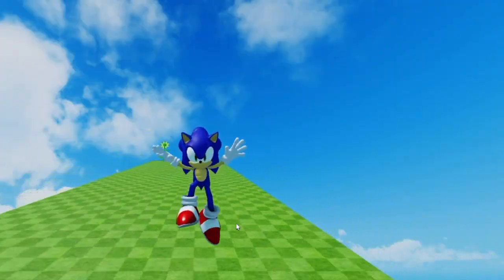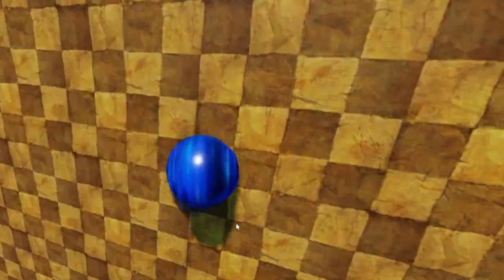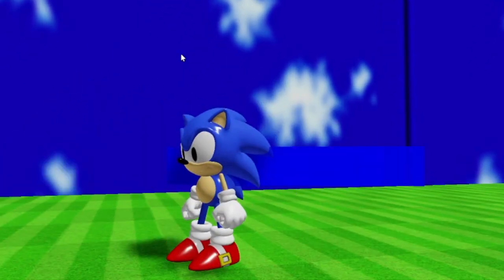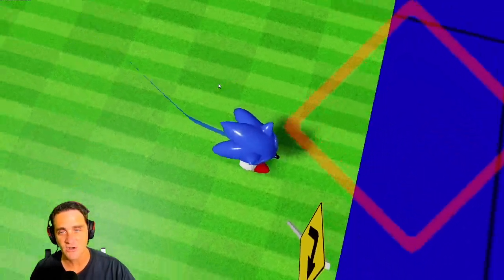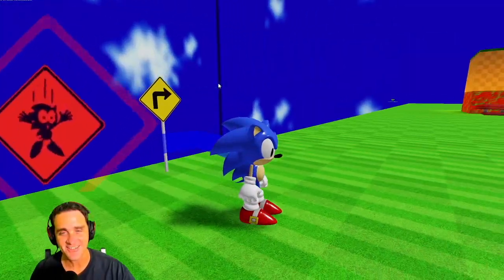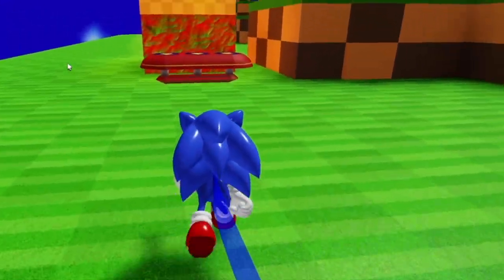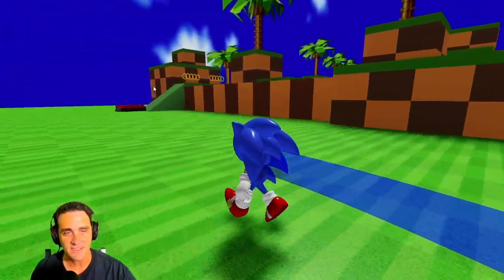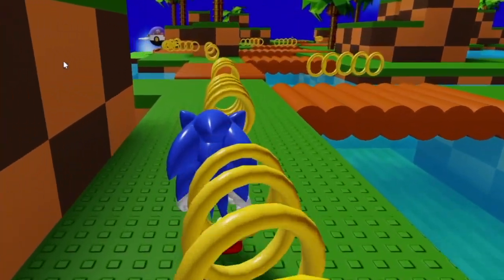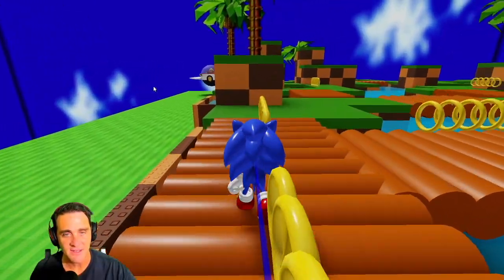Sonic's getting pulled into another part of the Green Hill Zone — he keeps spinning. It looks like Sonic's in another part of the Green Hill Zone now. There's a sign that says 'don't jump off that.' Okay Sonic, don't go that way — we've got to find Dr. Eggman. Let's get these rings over here and see if Dr. Eggman's up here. He's got to be around here somewhere. Let's go up here and see — there's more rings over here.